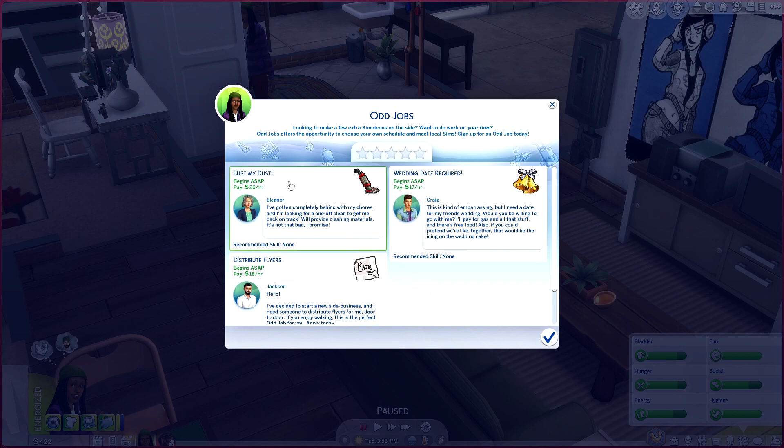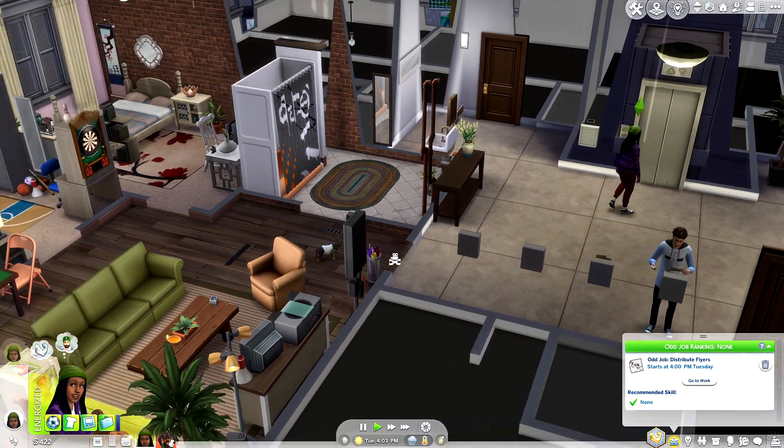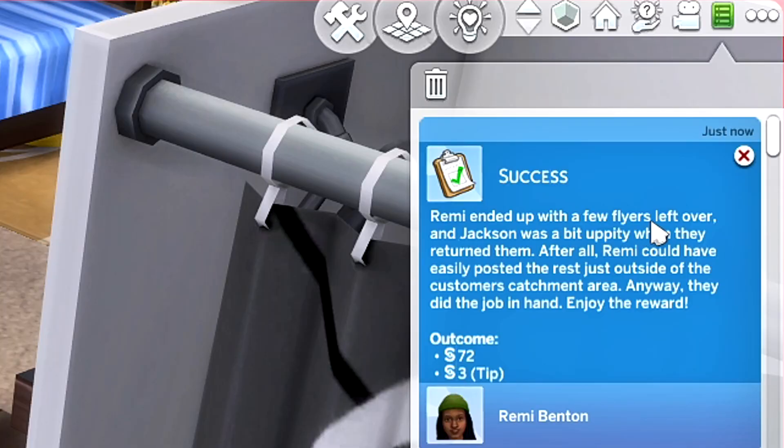With the Maxis ones disabled, we have a couple of options: 'Bust the Dust' — basically cleaning someone's house for $26 an hour with no skills required — then 'Wedding Date Required' where Craig needs a plus one, and finally helping Jackson distribute flyers door to door. Jackson posted that if you enjoy walking, this is the perfect odd job for you. I also had a dog walker odd job pop up earlier, which would have been perfect for Remy since they have a dog, but I'm going to do the flyer distribution to see how it works.